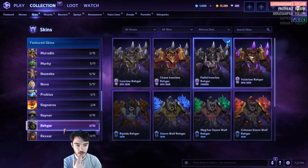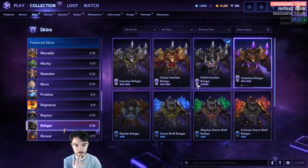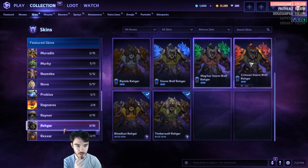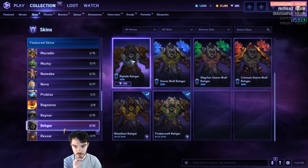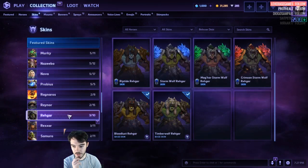Rehgar. This is new — Void Claw Rehgar. Swanky. Master Rehgar, Default Skin. This is new Riptide Rehgar — like a blue skin.